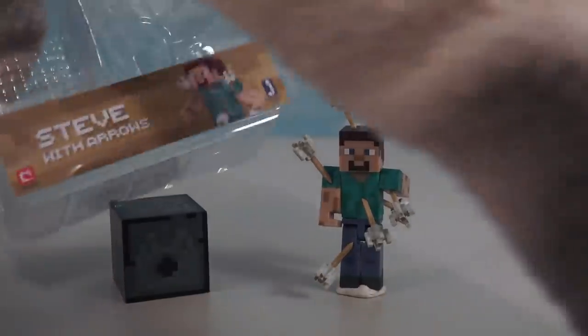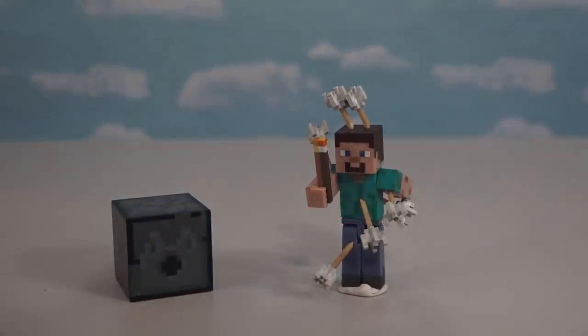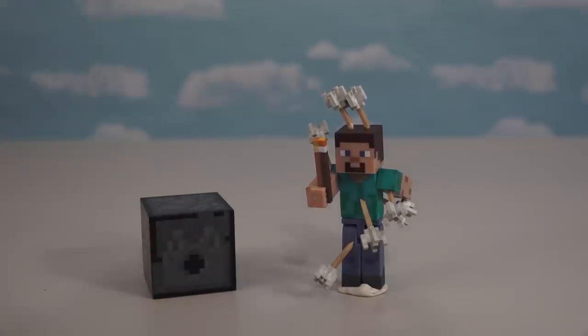At least he comes with some accessories — this little block here and a torch, which Steve can hold! These are some great accessories, but I think they forgot one. What Steve really needs now is an accessory of an ambulance! Ha ha ha!